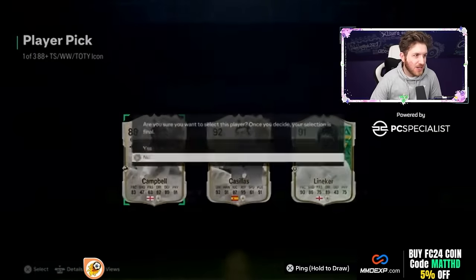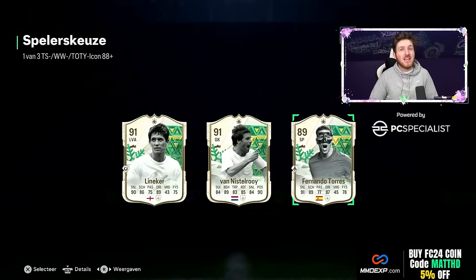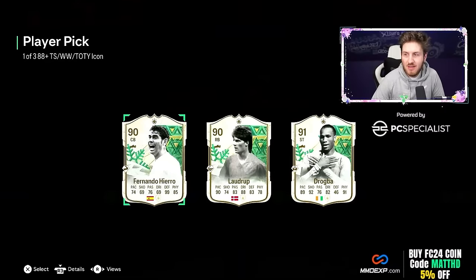Really really nice, you gotta take it. Fernando Torres might be our guy. Another winter wildcard icon player pick though — are we happy with that guys? Let me know. Come on, be good — another winter wildcard icon player pick. Surely Drogba is the play, surely Drogba guys.